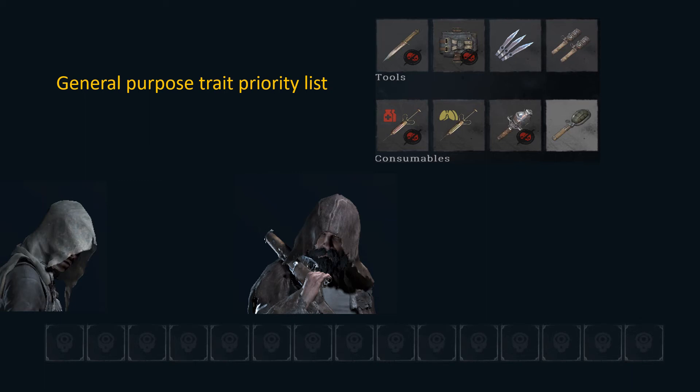I have now actually more than 1000 hours in Hunt: Showdown and I wanted to put together this general purpose trait priority list for hunters. This is the order of priority that I pick the traits for basically all my hunters, and I have the tools and consumables that you see in the upper right corner.